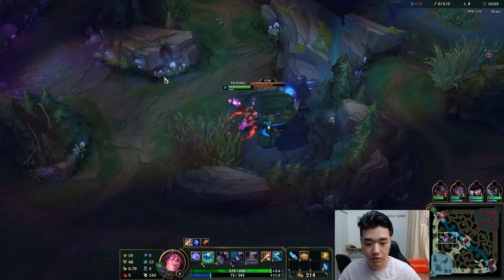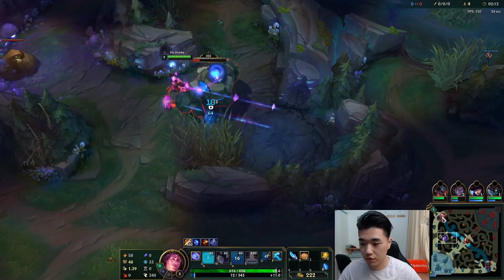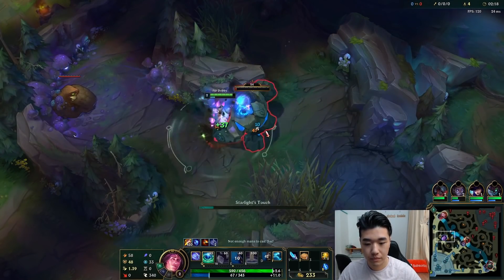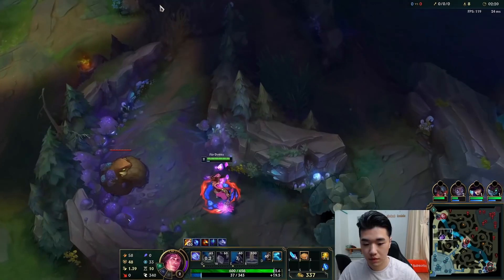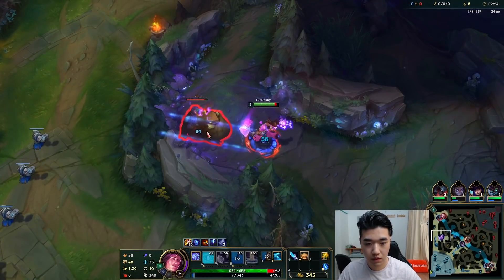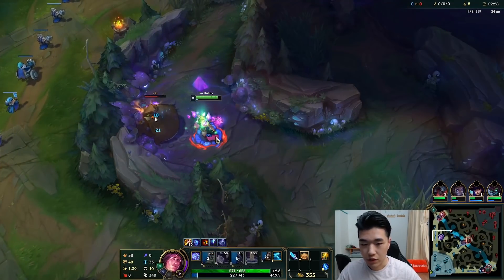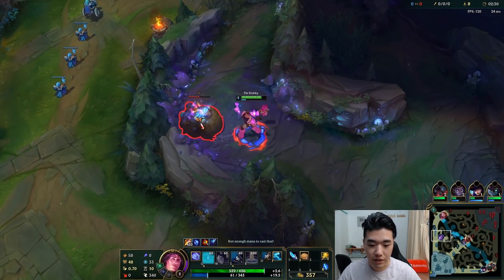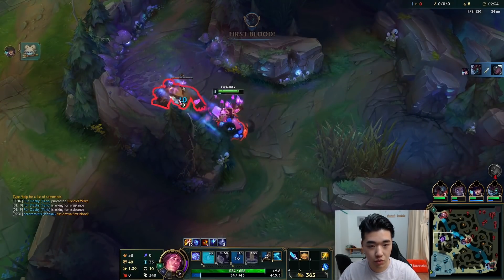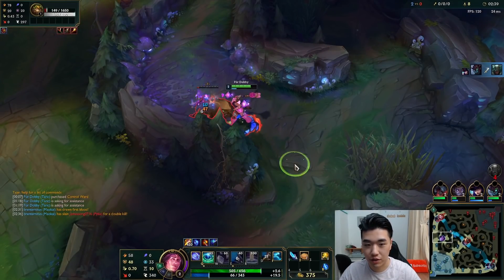So while that's happening, we could get a smite off. Then keep kiting towards Gromp. You can see that our jungle clear is actually pretty decent. We're just smacking camps really fast, and that's all there is to it really. I'm planning to gank for bot, especially because bot's ahead, unless I see an opportunity.